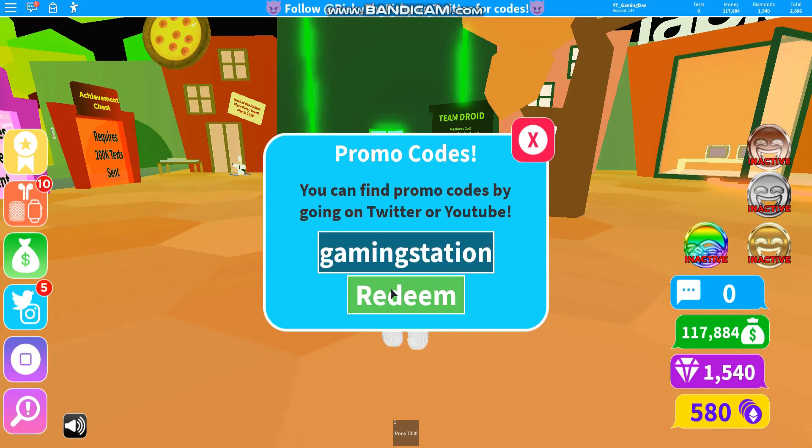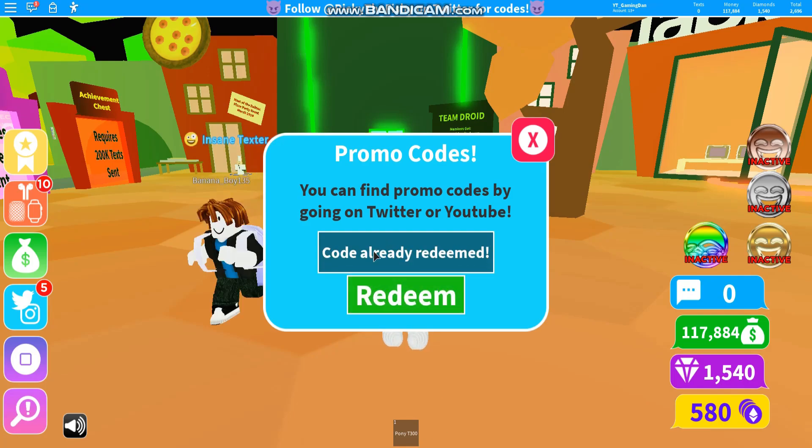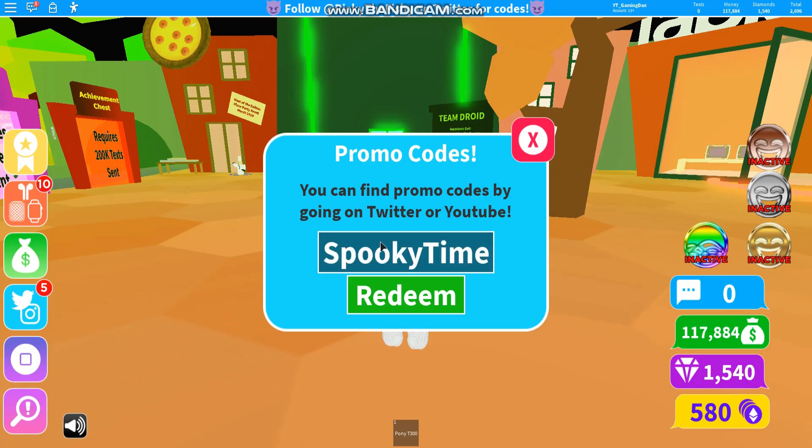We also have gaming station. The next code is rainbow pods. If you enter that one in, that gives you guys something as well. We have code grinning emoji. The next code is one of the new codes, and that is code spooky time — that's one of the new codes for this update; I haven't redeemed that one yet.